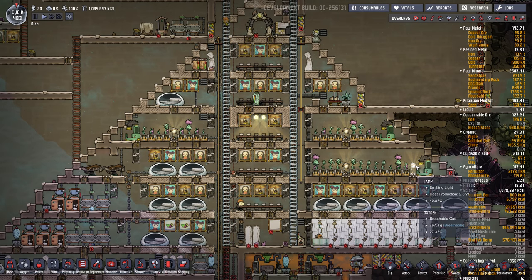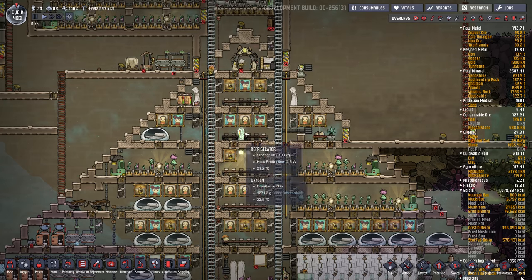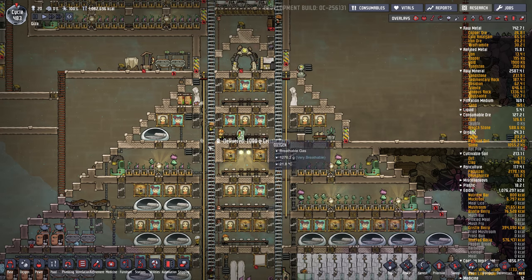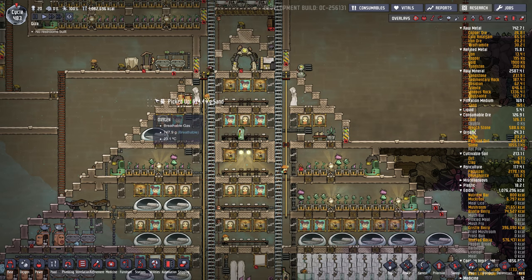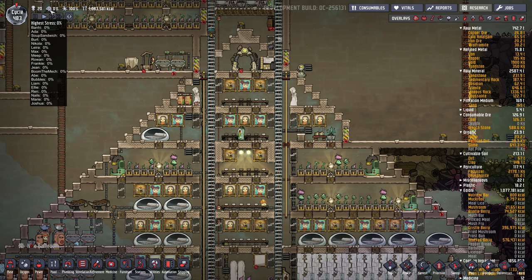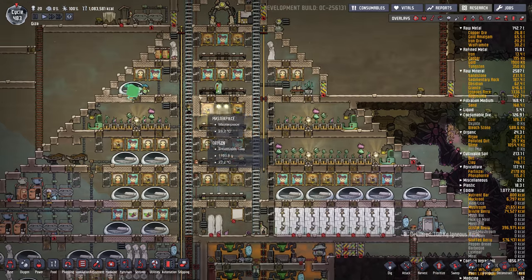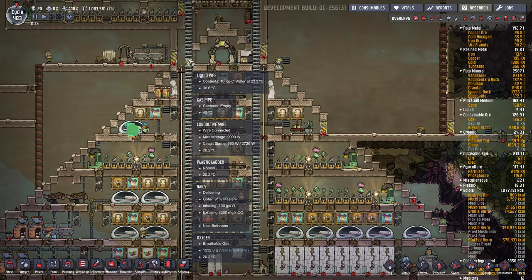Hey gamers, it's Wintermute here from Grind This Game, and this is going to be a guide about stress. Duplicants get stressed out from doing certain things, seeing certain things, or being in certain locations. You can see their stress in the top left with a little brain icon. Right now all my duplicants have zero stress, which is a good thing. If they reach 100% stress, they'll act out in various ways depending on their attributes.